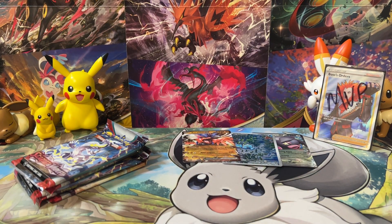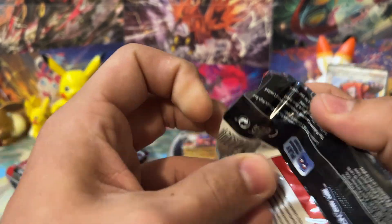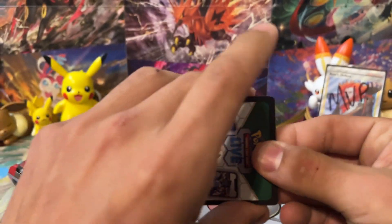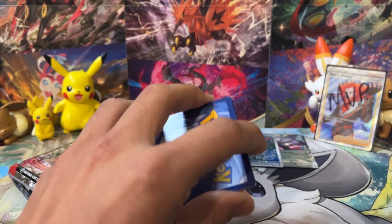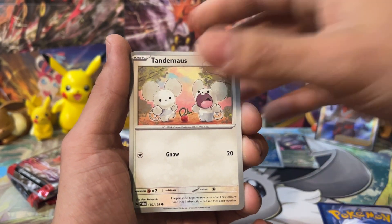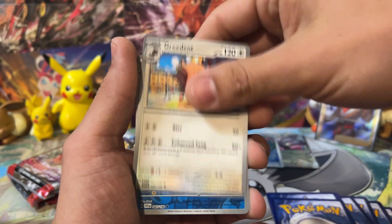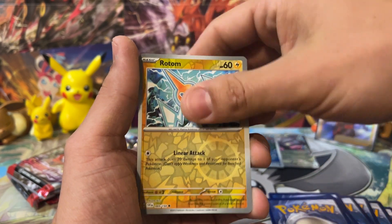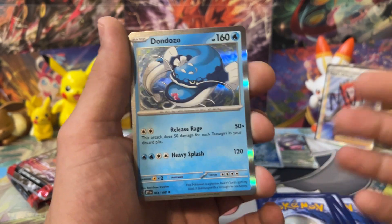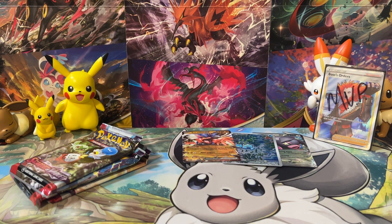Let's move on to our last pack of the second build and battle box. Did you guys play in the pre-releases for Scarlet and Violet base? Did you play in any for Paldea Evolved? Do you plan on going to the pre-releases for Obsidian Flames? Pre-releases happen at the end of this month. We've got Tandemouse, Smolive, Primeape, Pawmee, Rotom, and Don Dozo. Release Rage does 50 damage for each Tatsugiri in your discard pile — so you could essentially get to 200 damage for two Energy on a one-prize basic Pokemon. That's pretty good.